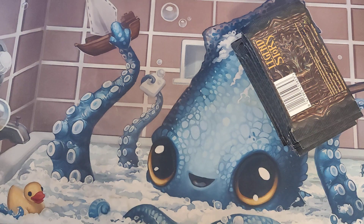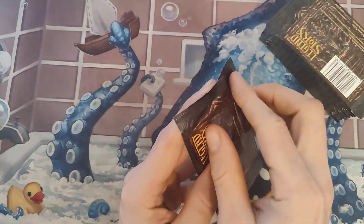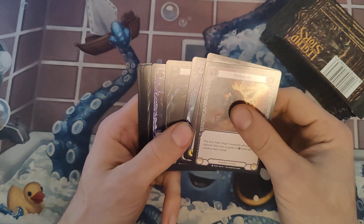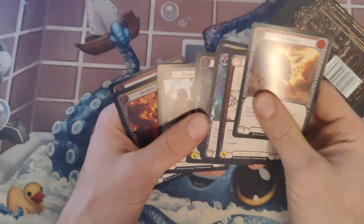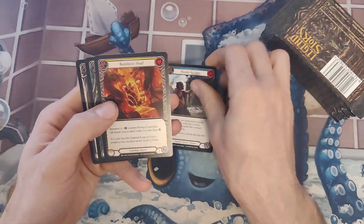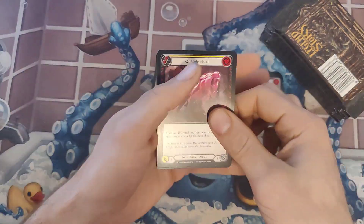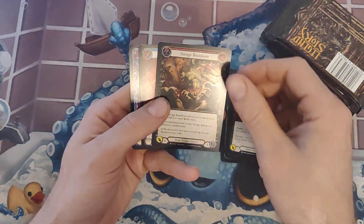Alright, without further ado, thanks for joining me again guys. This is how we're going to start the new year and it's going to be the year of Flesh and Blood. It really is. Now Crouching Tiger was our first Marvel slash Cold Foil, first box, first case — so that was pretty exciting. In the new Dynasty ones they have way more rares and hit options. We can just go right there and — Savage B-Town, Majestic number one.